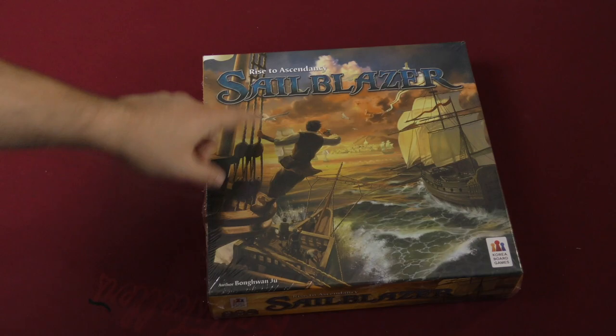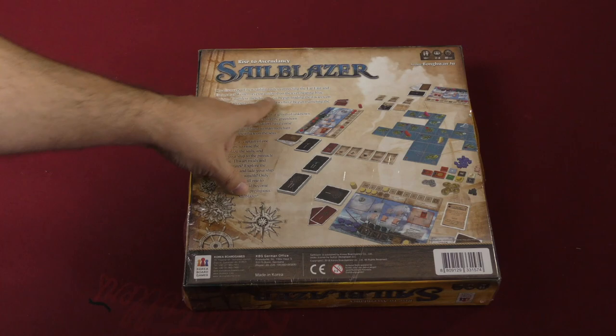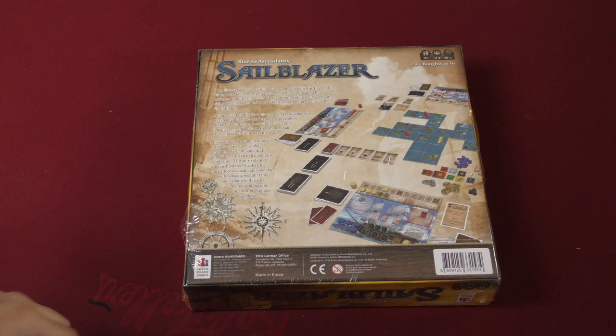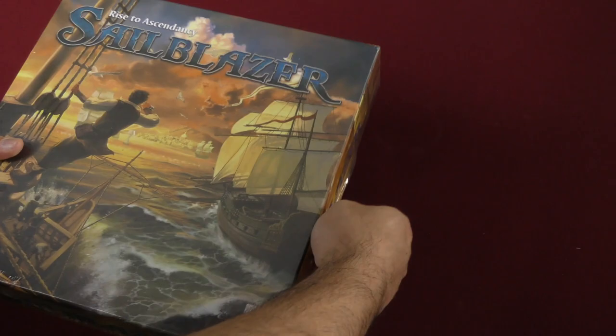Hey everybody, Z Garcia here. Today I'm unboxing Sailblazer: Rise to Ascendancy from Korea Board Games. It seems to be a pirate-themed game with tile laying, player boards, cards, and tokens. The discovery of new sailing routes connecting the Far East and Europe has the West transfixed on the ever-nearing blue horizon. You're trying to rise to ascendancy and become the most prestigious sailblazer. This is a game for two to four players, ages 10 and up, 60 minutes.